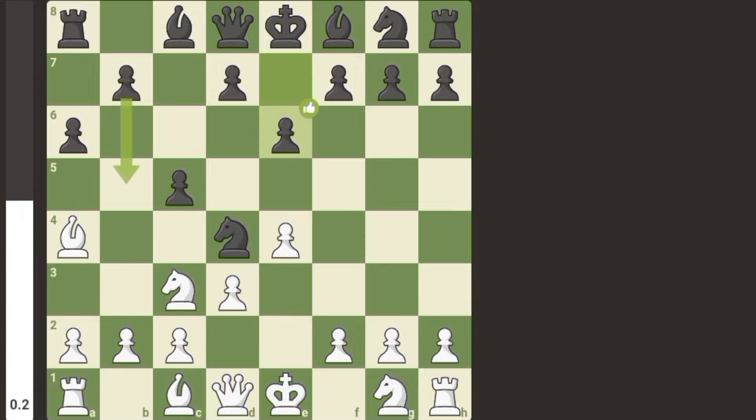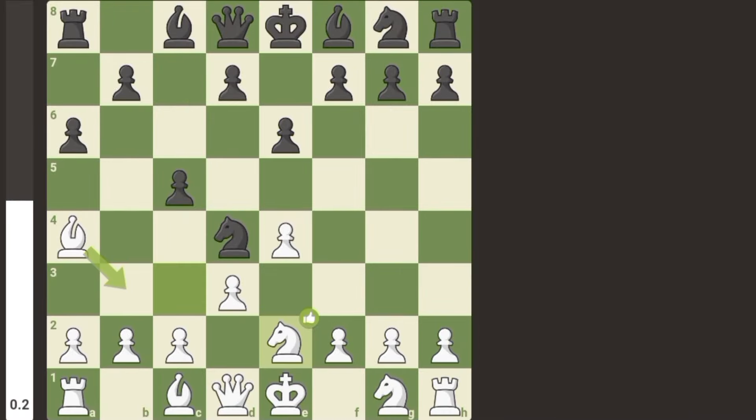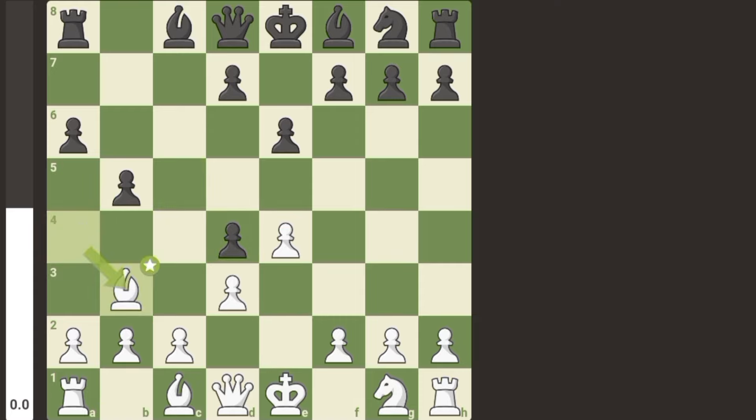Here Stockfish plays knight e2, undeveloping the knight. Chess.com bot strikes with b5, attacking the bishop, knight takes d4, c takes d4, and bishop b3.